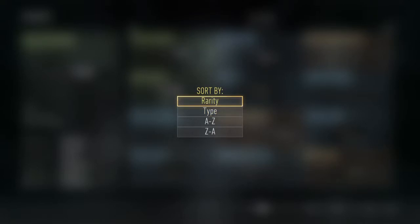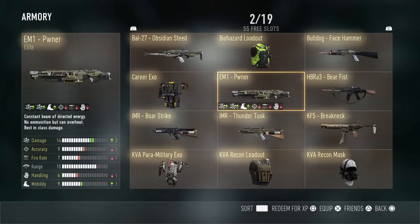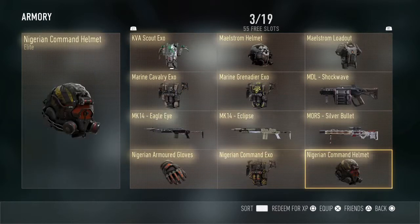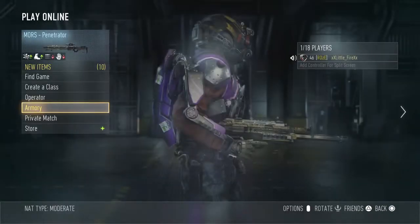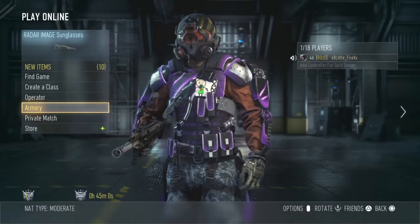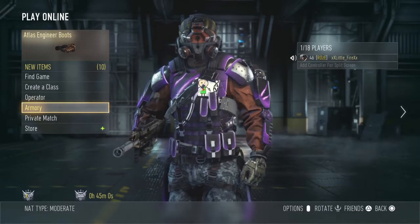So what guns don't I have? I got a Speakeasy — that's a good one — Obsidian Steed, Bear Fist, Thunder Tusk, Breakneck, Silver Bullet. It's really all the elite good guns that I have. Hopefully next episode we'll try to get either the Goliath or the Insanity. As always, this has been Little Fire Gaming and I hope you enjoyed the episode.